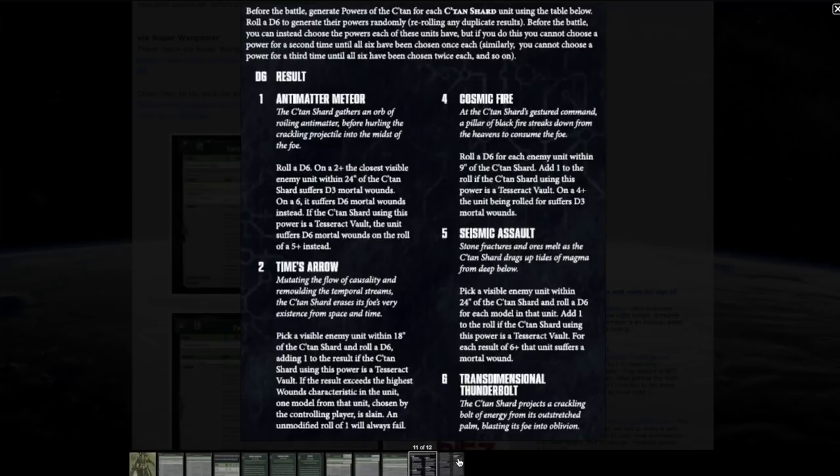There are also the Powers of the C'tan — essentially warlord traits rolled for C'tan Shards, numbered one through six. The Necron codex is expected to go up for pre-order next weekend, alongside the Forgebane box this weekend. We're also skipping the Tau codex coverage since there are already plenty of videos out there — though I'm still excited about Tau and might finally pick up those Ghost Keel Battlesuits I missed in sixth and seventh edition. That's it from Budget Wargamer — stay tuned!